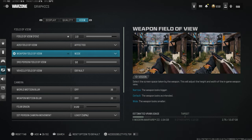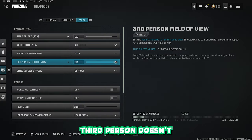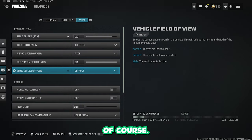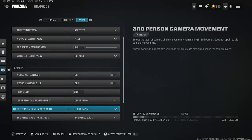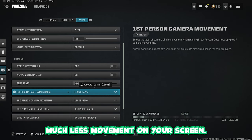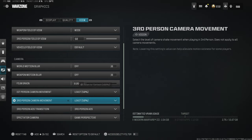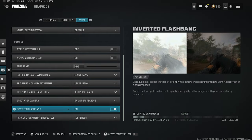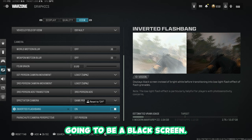Field of View, you're going to want to play on affected. Weapon Field of View — put this on wide. Third person doesn't really matter unless you play third person modes. Make sure Motion Blur is off. Set the camera movement to the least — this is going to show much less movement on your screen and lets you basically see straighter.